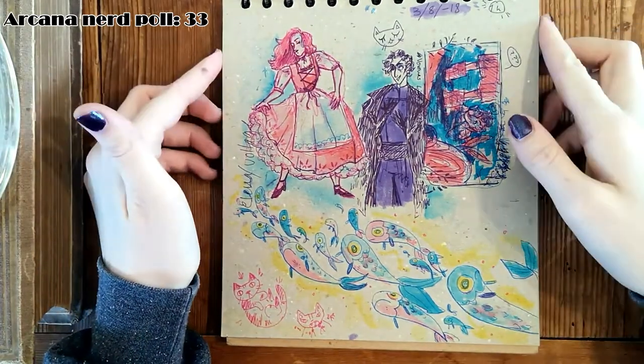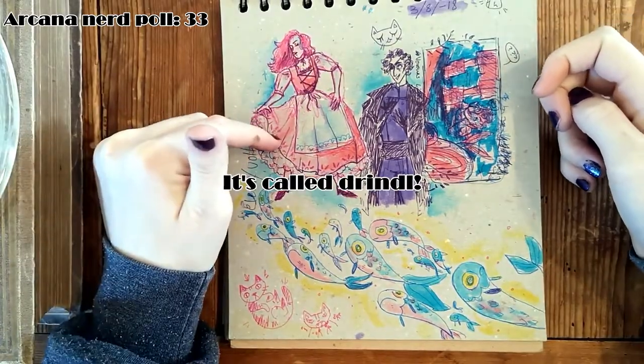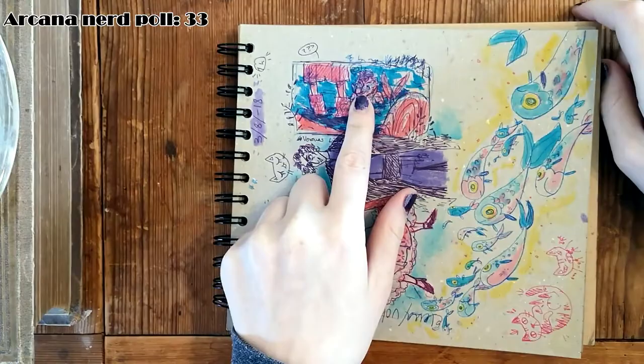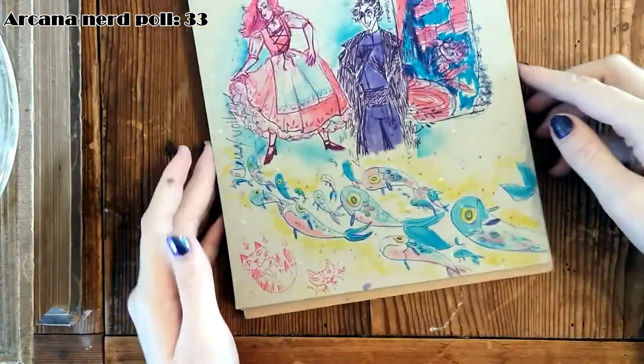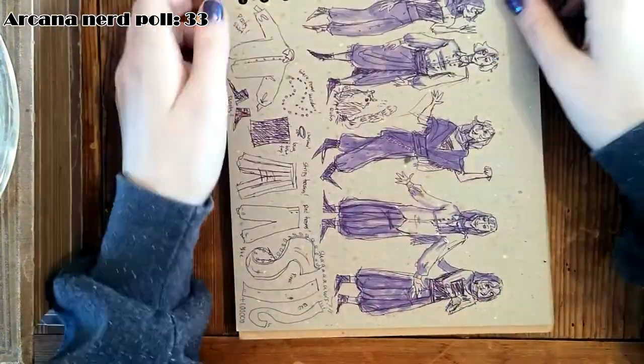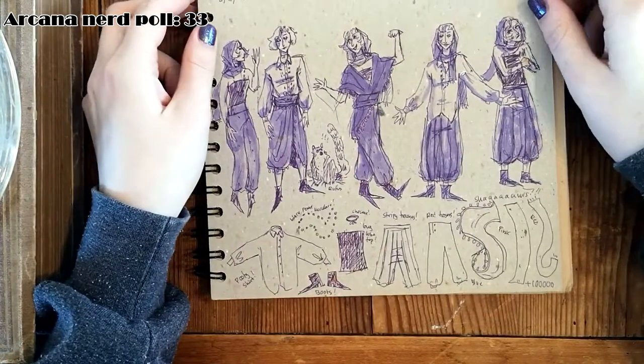Here we have an Austrian traditional dress - I don't remember the name - Julian, Verena's character, some fishes, and Vega again.